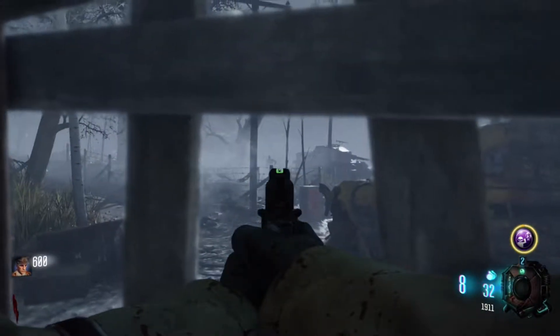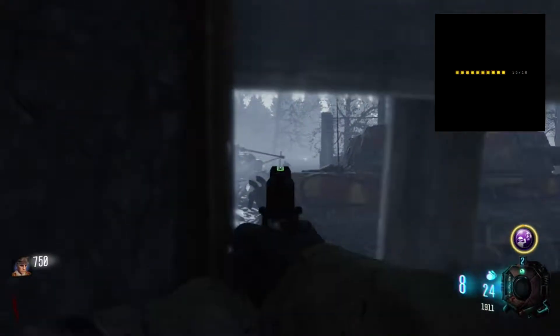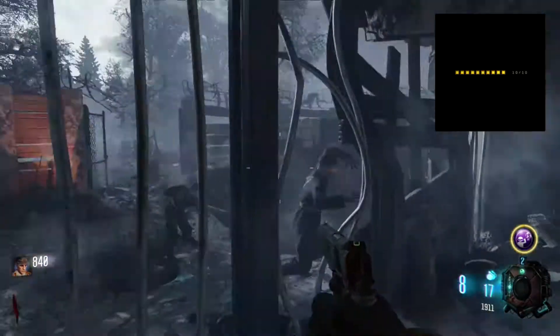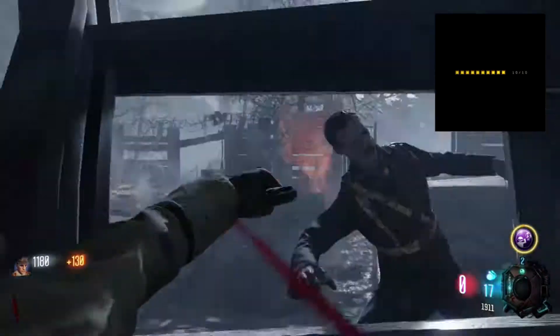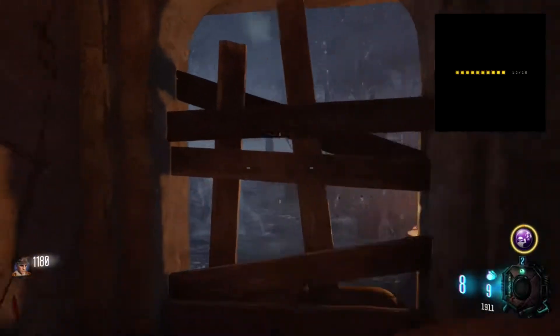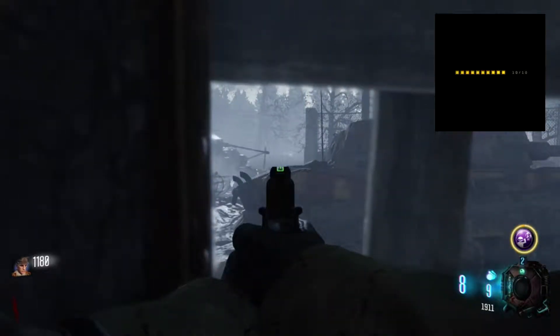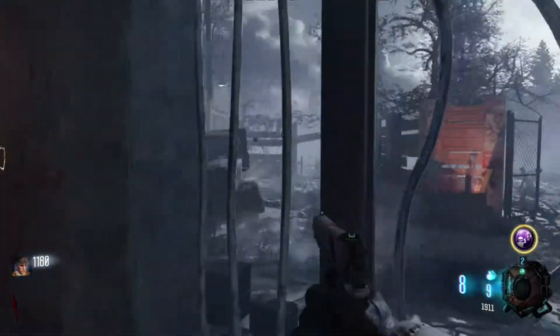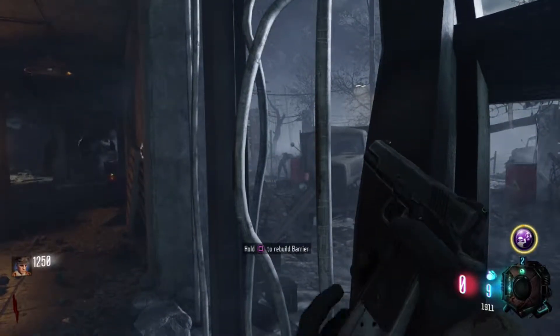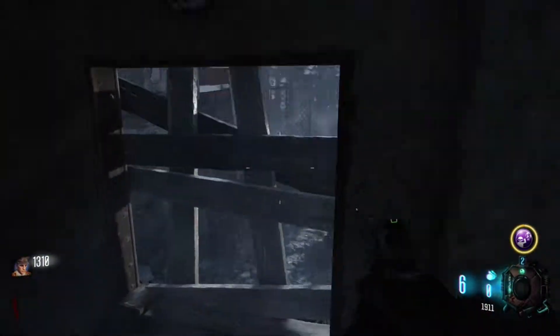A couple days ago there was a first image that was released — the Pick 10 system image. Treyarch tweeted to another person saying 'In Treyarch we trust,' and Treyarch responded saying they'd give that tweet a 10 out of 10, posting an image basically confirming that there will be a Pick 10 system for the create-a-class in Black Ops 4, which is a key feature of the Call of Duty series — except for World War 2.